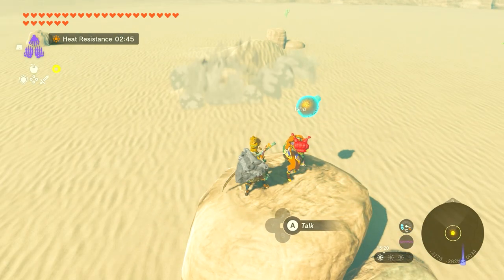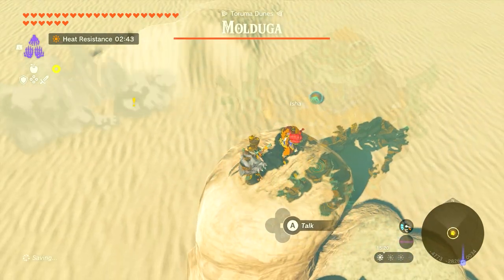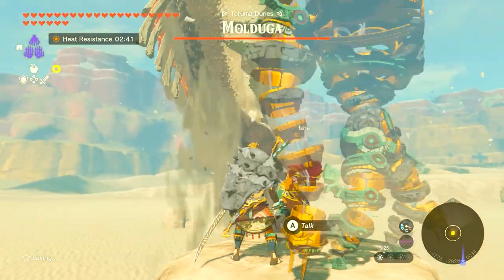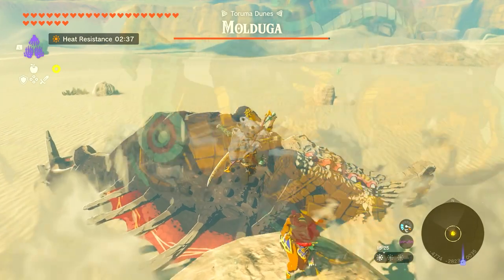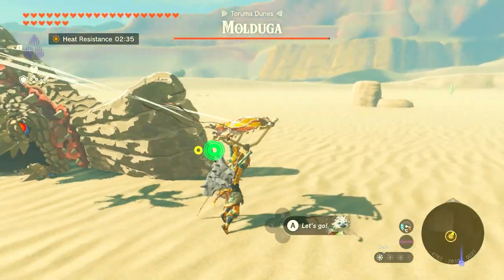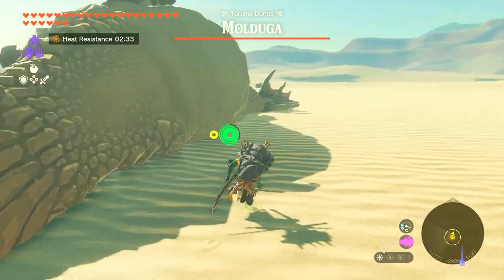You're going to whip it out of your device's inventory and just throw it down there. Once the Mulduga is nearby, it will eat it, it will explode inside its stomach, it will fall on the ground, and then you can go attack its stomach from the weak end — underneath it. This is how you gain access to its weak spot.